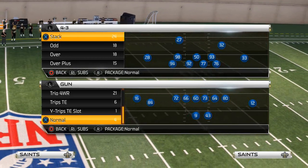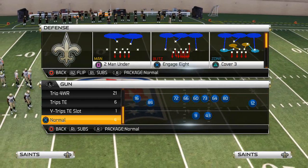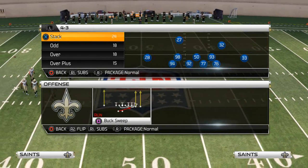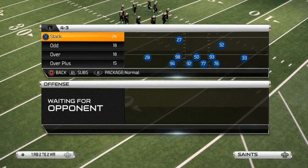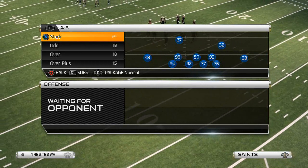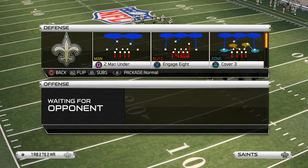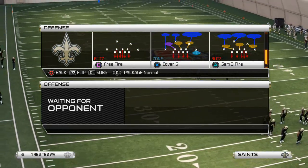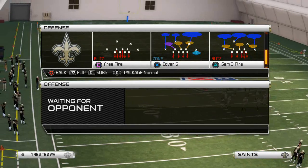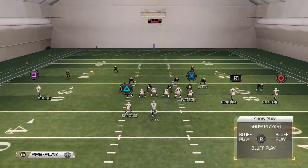Welcome to today's video. We're going to be talking about run defense - specifically how to stop the buck sweep in Madden 25. The formation we like to use for this is the 4-3 Stack, which can be found in almost any 4-3 playbook. The playbook used in today's video is the Detroit Lions defensive playbook, and the play we're going to use is the Sam 3 Fire.